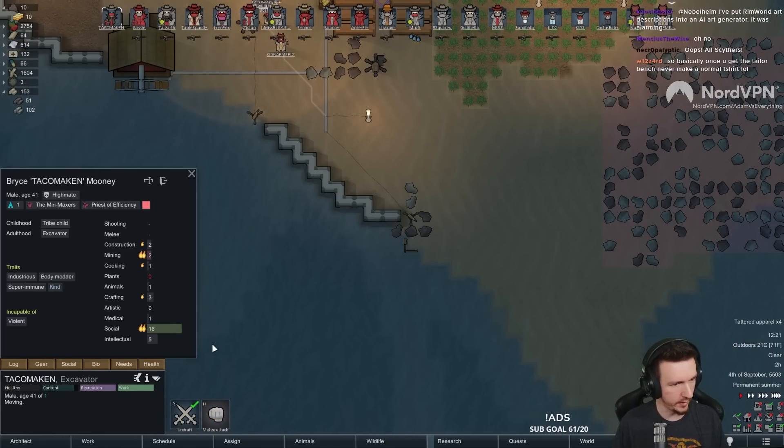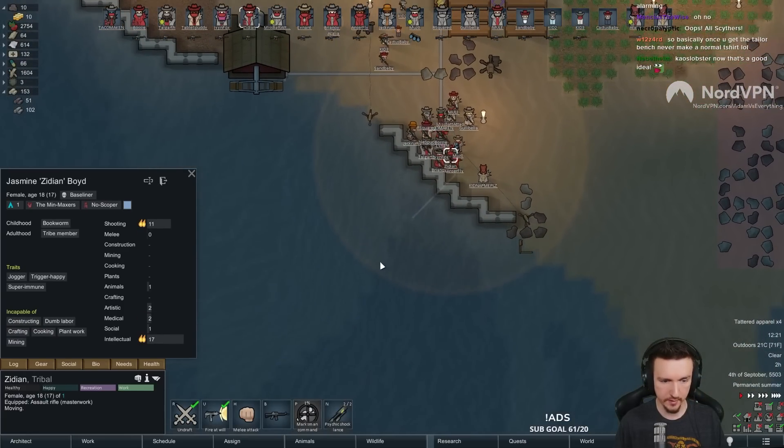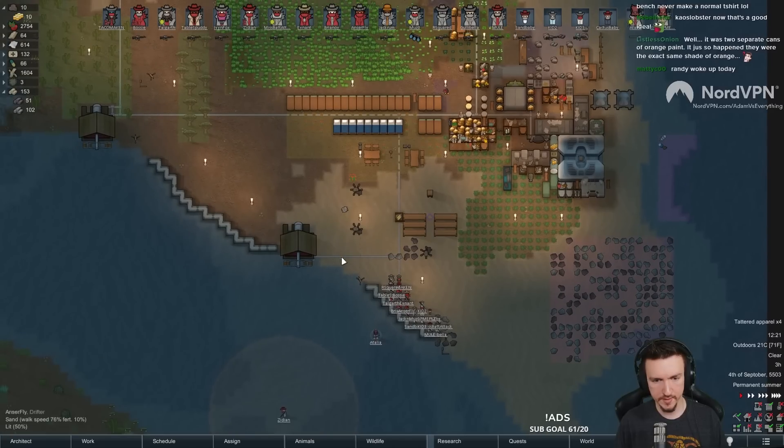We have a jogger. I need to keep track of who it is. Jogger, jogger, there you are. Jogger's pretty happy. Perfect. Let's go. Good luck. Good luck, Zidian. Oops, all Scythers.